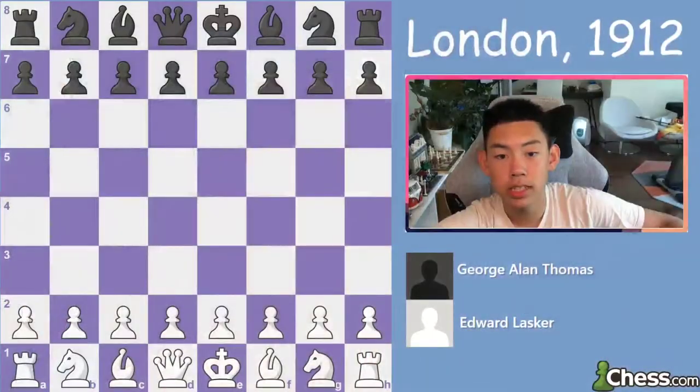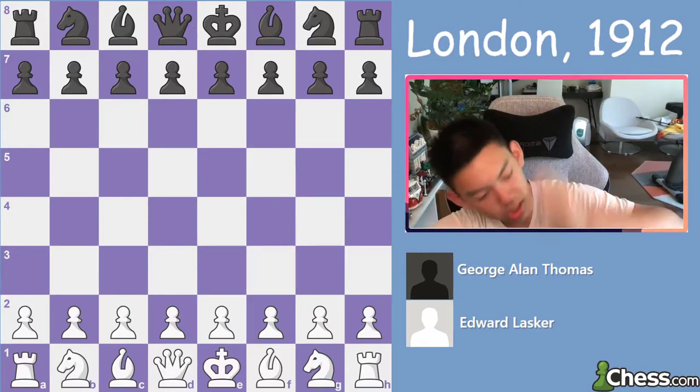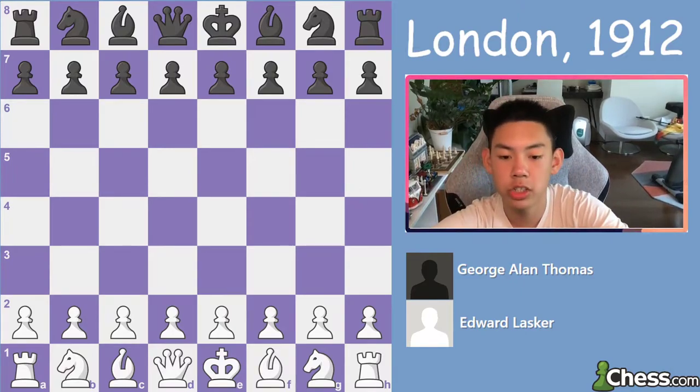Welcome back everyone to Mango Chess. Today we're going to be covering an epic historical game between Sir George Alan Thomas and Edward Lasker. The setting is London, 1912. The nickname of this game is Fatal Attraction because of what happens in the game. This is going to be fun — let's get right into it.